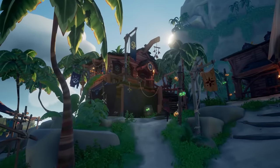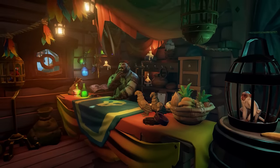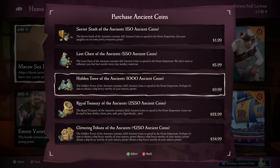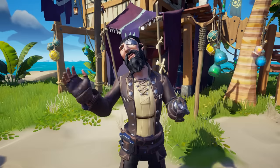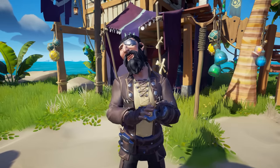For all you pirates out there that don't know what the ancient skelly is, it is a creature that when found and killed drops ancient coins — coins that you can use at the pirate emporium to purchase some very awesome cosmetics. So learning how to up your chances on encountering them will help your pirates be a little fancier and help your wallet be a little more full.